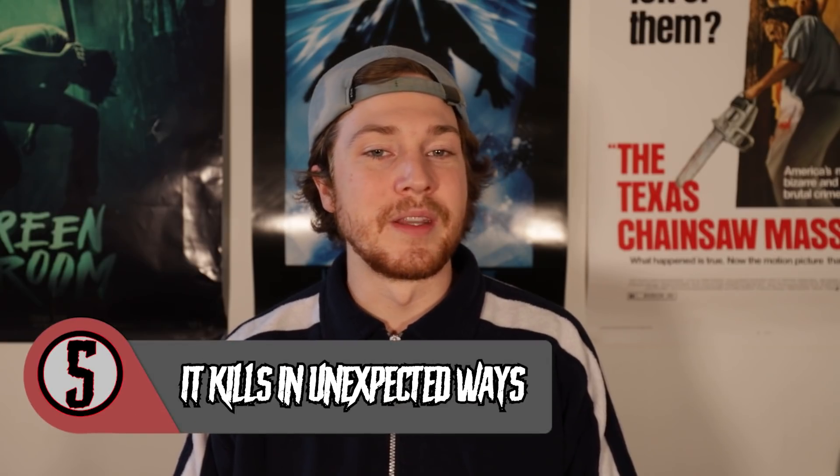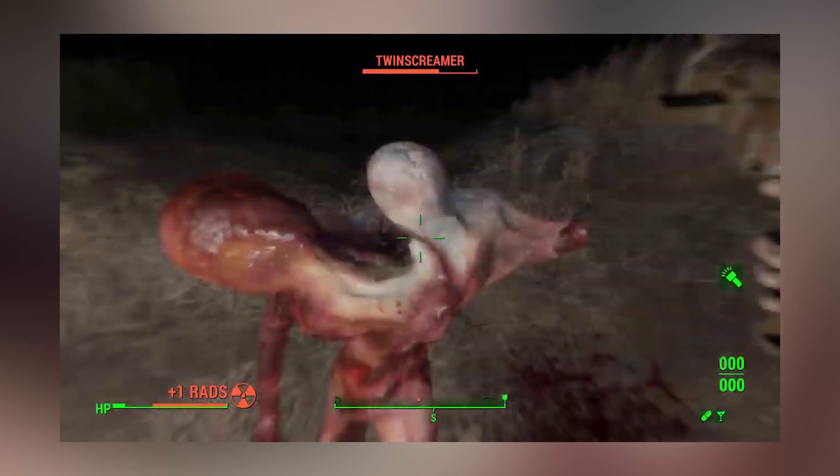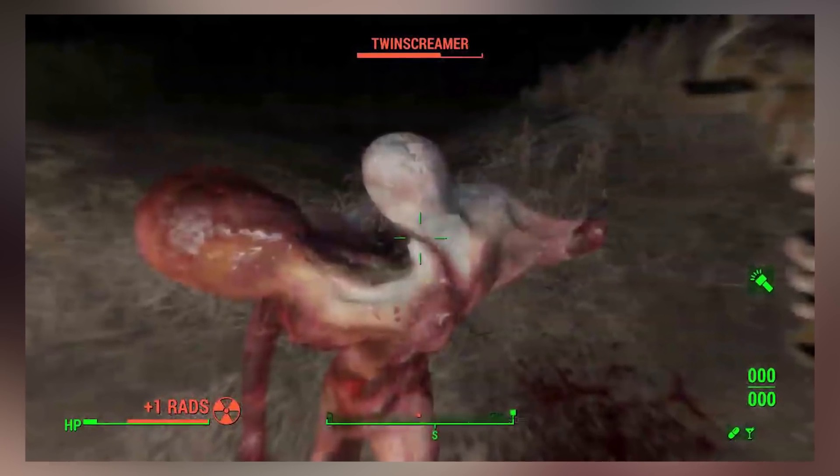Let's get to our list. Coming in at number 5: It Kills in Unexpected Ways. Most monsters have a signature kill move — they'll eat people, or tear them limb from limb, or suck the soul right out of their body. But Siren Head is different. We've seen it shambling off in the distance plenty, but to see it actually attack someone is quite rare. Getting the moment of death on camera is even less common. So how does Siren Head kill?